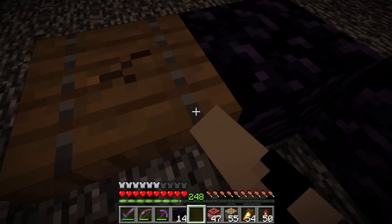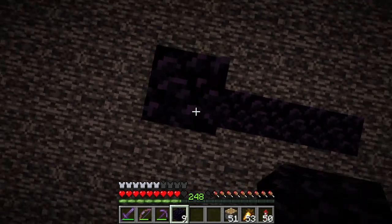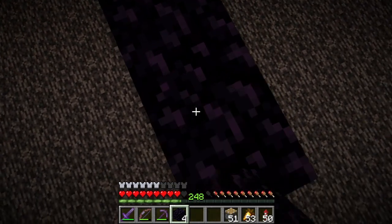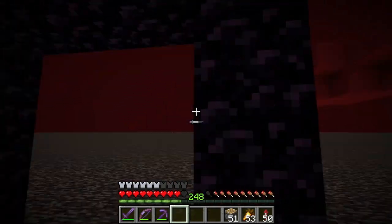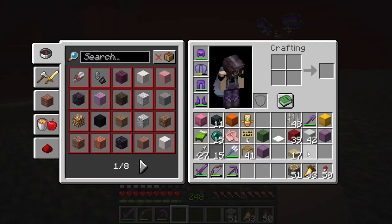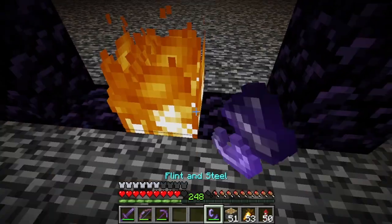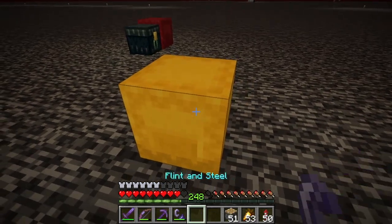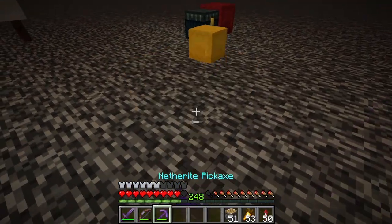And then we move over one and do it again. So this thing should be exactly the same size as it was before, just this time in the floor. Perfect. So then we go — shoop. I'm really glad I had my flint and steel. I thought for a second there maybe I didn't. Anyways, that should connect right back up, so that shouldn't be an issue.